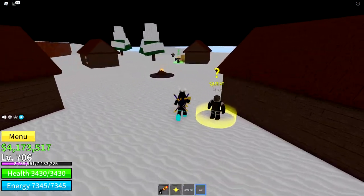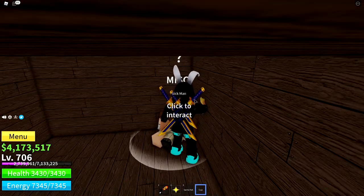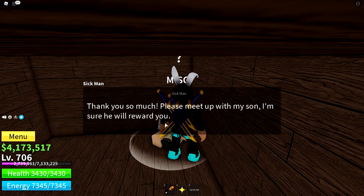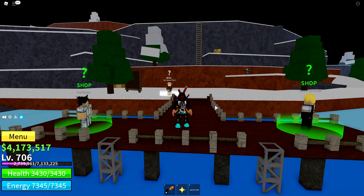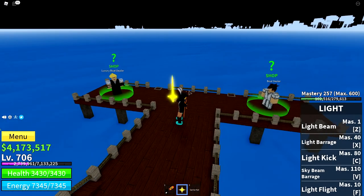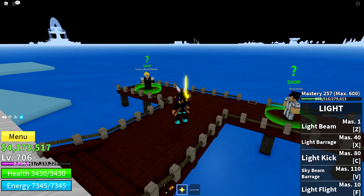Once your cup is filled, go over to a sick man which you'll find right over here. You want to help him by giving him some water. He'll say thank you and mention his son. His son is actually on a pirate island for some reason — not really sure why, but that's where he lives.